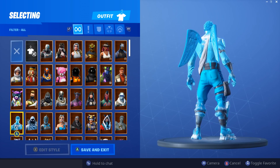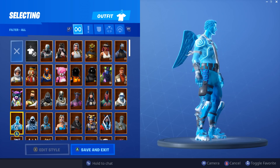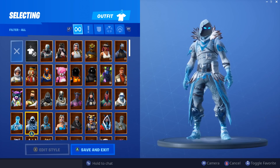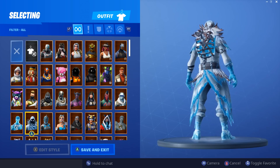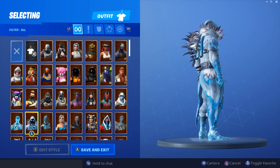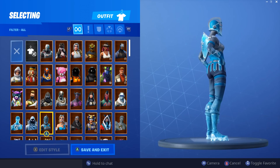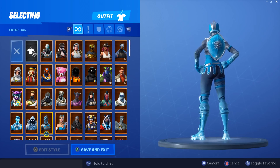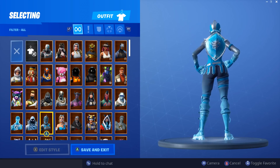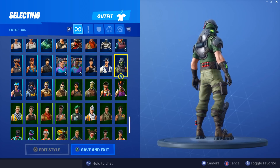Next up is the Frozen Legends pack — Frozen Love Ranger, Frozen Raven, and Frozen Red Knight. Overall this was a set you had to cop for $25 worth of skins that were three legendaries, totally worth it in my opinion. All three are really good and they go well with a lot of frozen-themed skins — like Krampus and a lot of the Christmas skins we got this year. It was a steal.